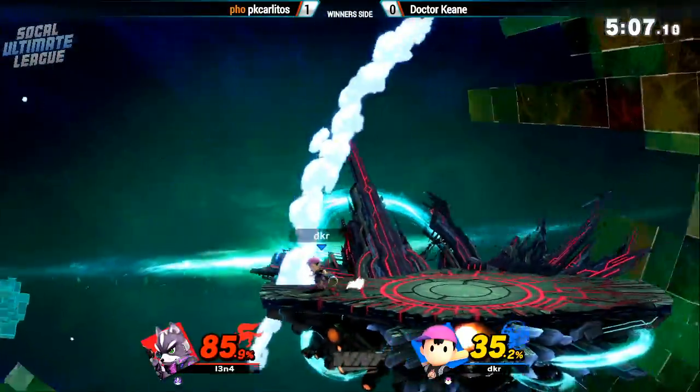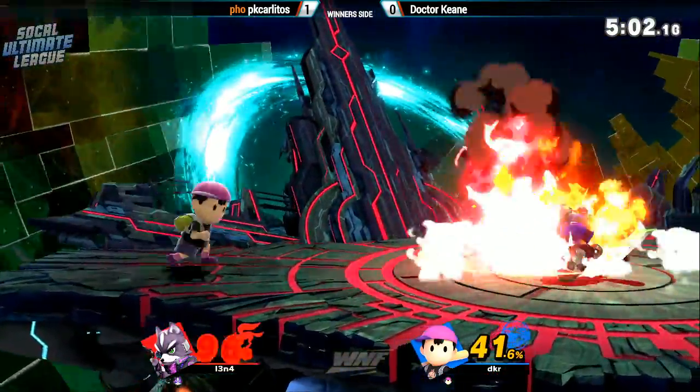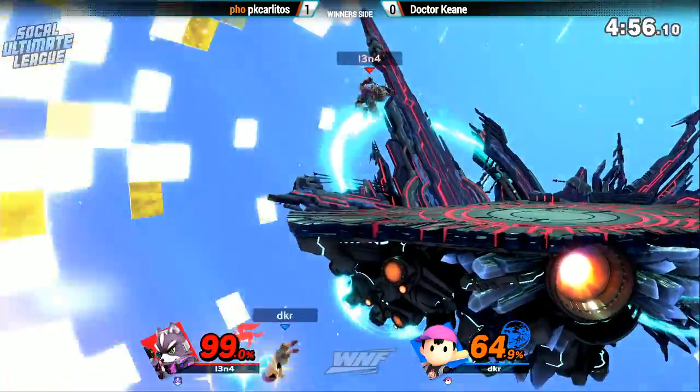This could be it — forward smash, oh he does up smash. If he could have tipped the back there it could have killed, because it looked like he was really SDI-ing it. He's looking for back throw but we're back in the middle of the stage — and that's actually the one place Ness doesn't want to be, because the back throw will not kill from there.